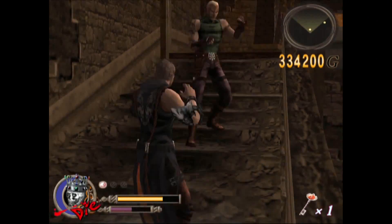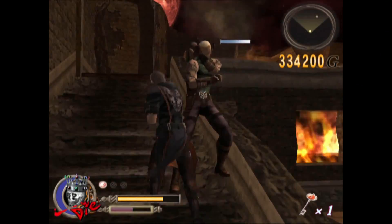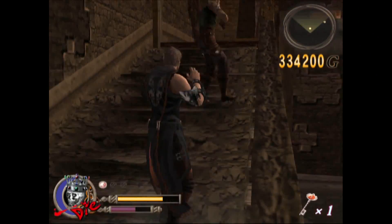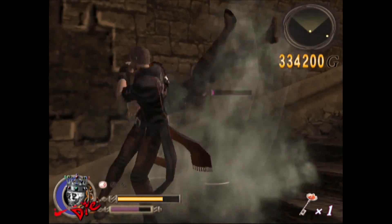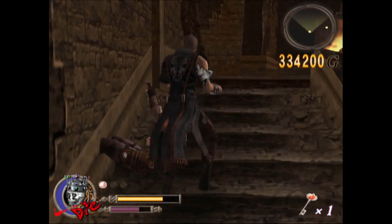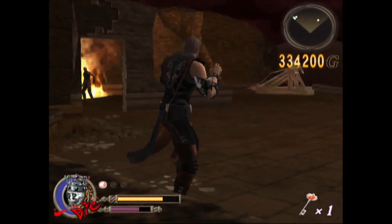Getting one of those whip women alone is not difficult, but when you have multiple of them plus other enemies, on hard mode whenever you get more than two enemies at the same time it can get potentially very dangerous. Crowd control is essential for this mode. There's also a ground move you can use to do a lot of damage if you just have one enemy to deal with.